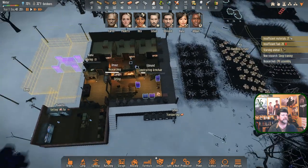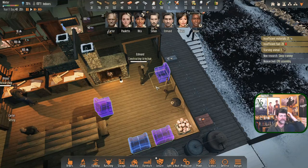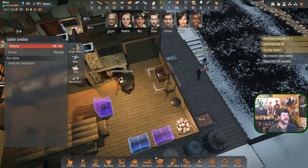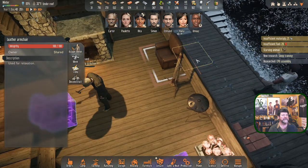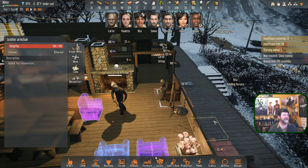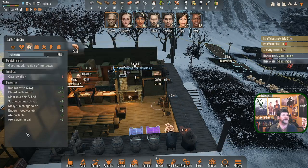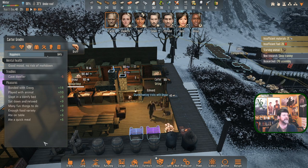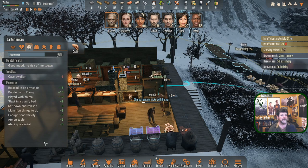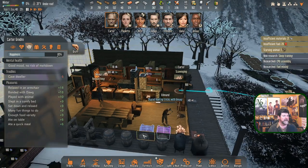Thump thump thump — what was that? Not traps — we are building chairs! These chairs can be assigned to somebody. Does it happen automatically? If I don't assign, can anybody sit there? I'm curious to see who claims it. Carter sat down — it's still marked as shared. Carter: bonded with dog, played with animal, slept in a comfy bed, sat down and relaxed plus nine, many fun things to do, enough food variety. He just got up — research fuel mixing is done!